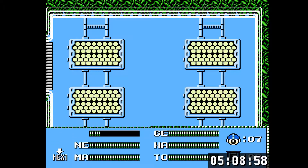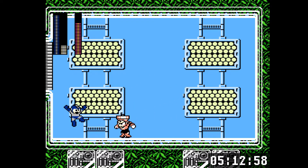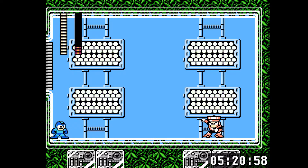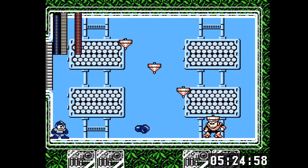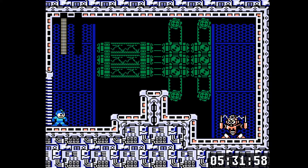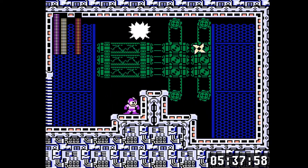Another Mega Man 3 boss - it's Top Man. If you're quick enough you can get a shot off at the start of the fight and do a chunk of damage with the Hard Knuckle. And whoops - dying to Top Man, how embarrassing. But yeah, an important part of these challenges is recognizing when you should just take a death ASAP to save as much time as possible. Otherwise you might spend a lot of time almost killing a boss and then dying and having to start over. That can sometimes be the difference between getting a gold medal and not.